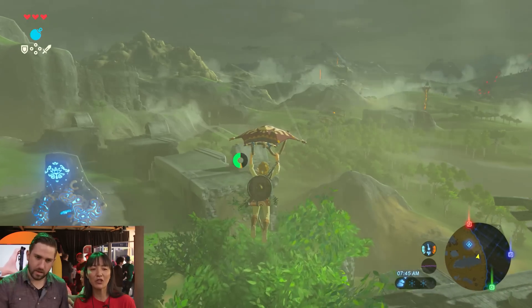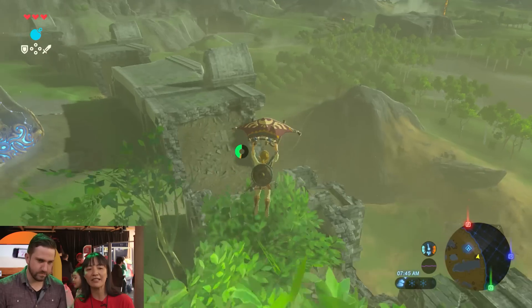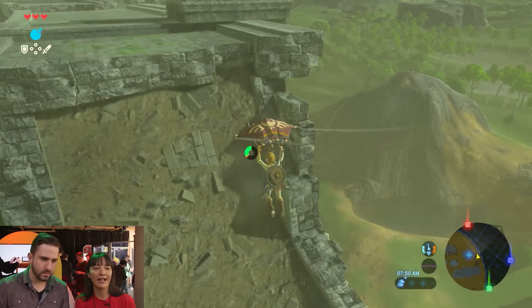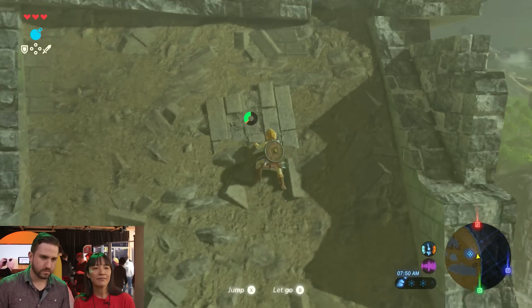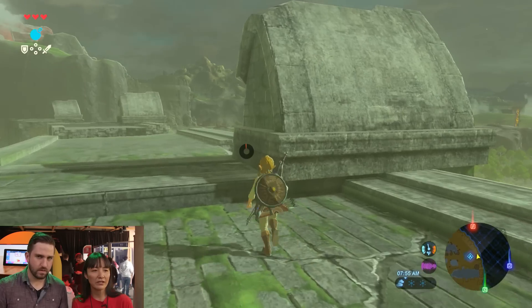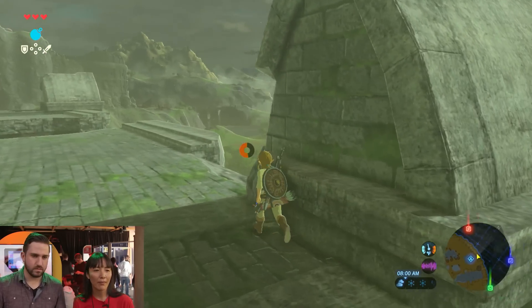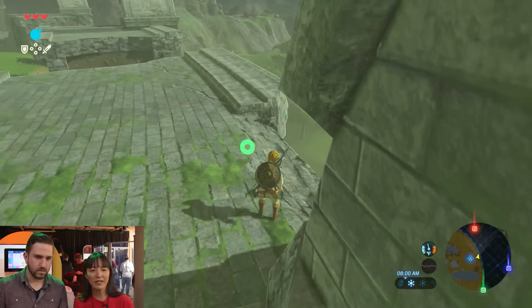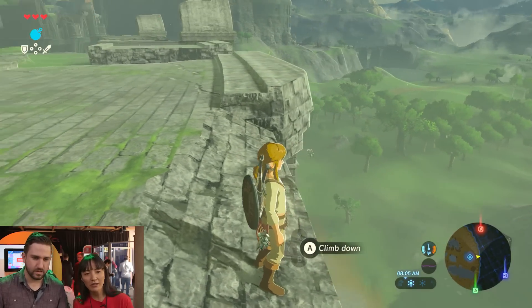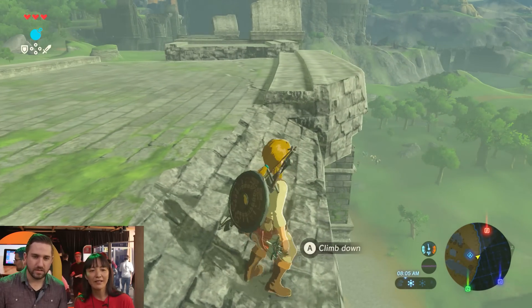We have shown the horse in Treehouse Live and other stuff before, but this is actually the first time you can try it out yourself. Let's try to go up and then see where the horses are. I used my stamina too much using the paraglider. Is there a horse over there? Yep, I see it. There we go. Horses are waiting.